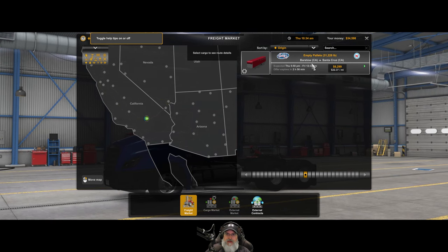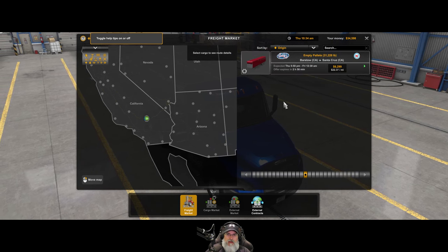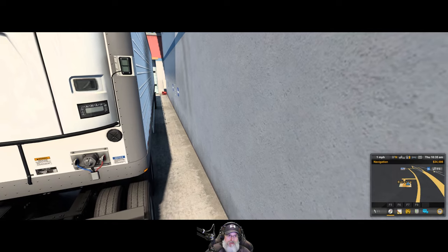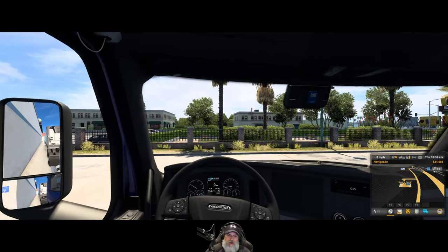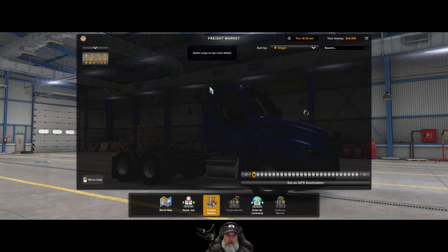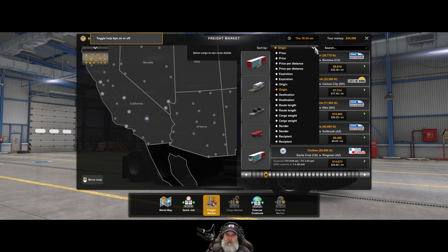Empty pallets from Barstow to Santa Cruz for $8,000 — that's just with this company though. How do I not work for Eddie's? Let's get back out. We might want to put our brakes on and get back into this view. Let's put the brake on — we're in neutral, yeah okay. Let's go back and hit the freight market. There we go — that's what we want. We're currently in Barstow and I'd like to go into Arizona because we haven't been there yet.